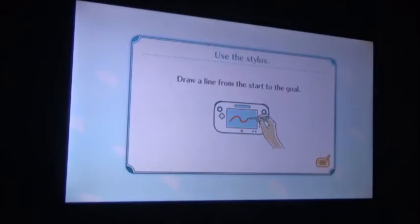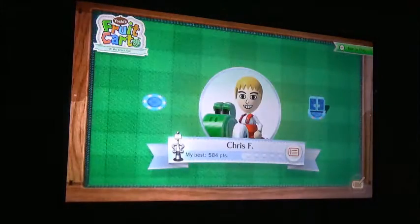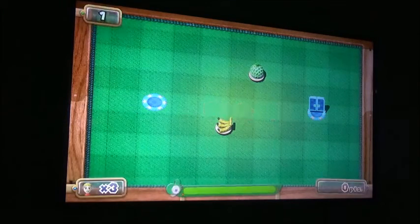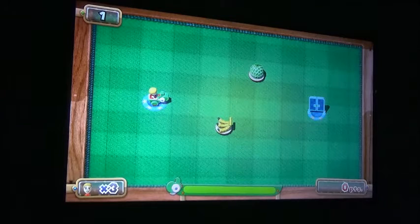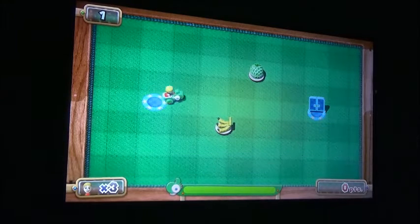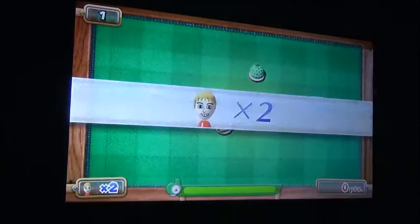I've got to use the stylus. I've got to figure out how to play this one. It's not going to be very difficult to try — it's gate one. So I've got to figure it out. What I've got to do is press go, and I've got to figure it out and try to get this.